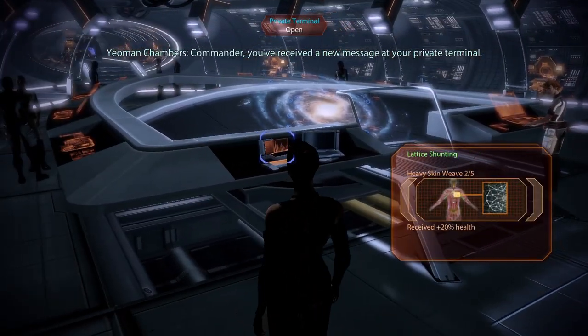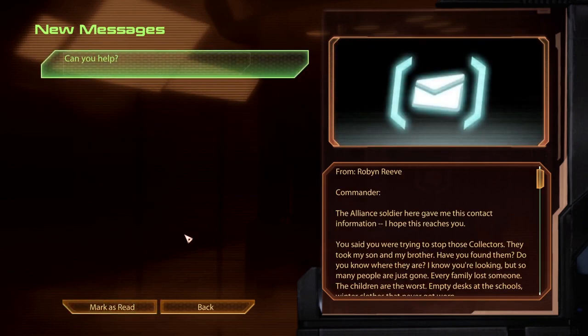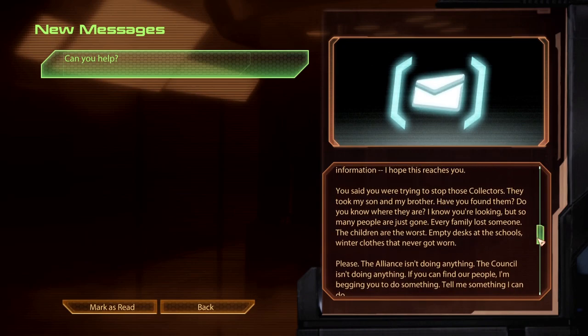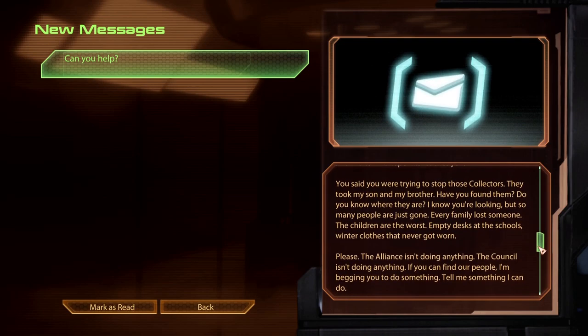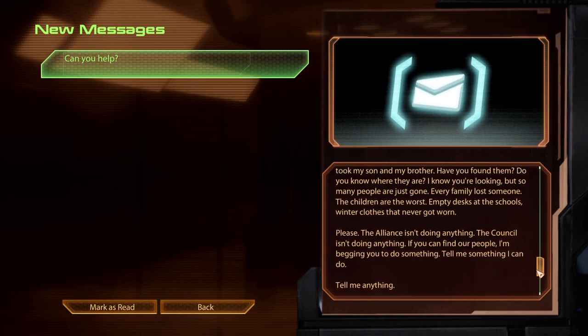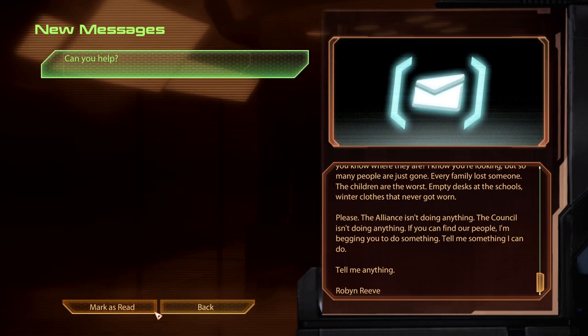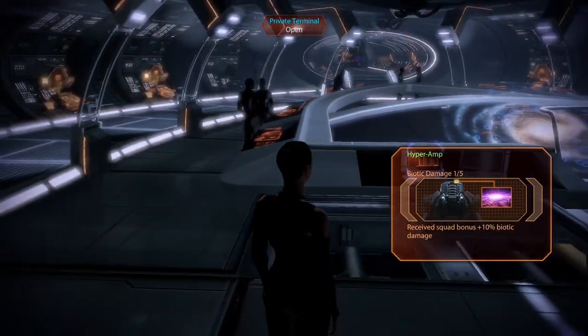Commander, you've received a new message at your private terminal. It's from Robin Reeve. 'Commander, the Alliance soldier gave me this contact information. I hope this reaches you. You said you were trying to stop the Collectors — they took my son and my brother. Have you found them? Do you know where they are? I know you're looking, but so many people are just gone. Every family lost someone. The children are the worst — empty desks at the schools, winter clothes that never got worn because they were taken before winter. Please, the Alliance isn't doing anything, the Council isn't doing anything. If you can find our people, I'm begging you to do something — tell me anything. Robin Reeve.' I can't reply — it's not a feature in my email. Sorry, it's broken.